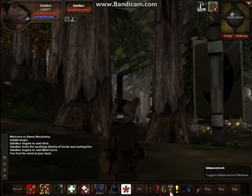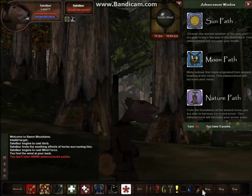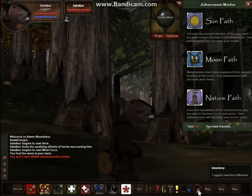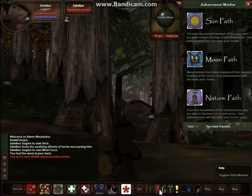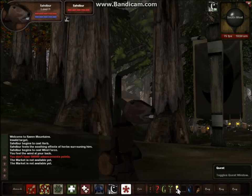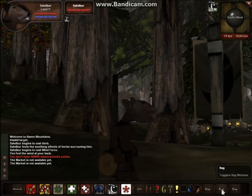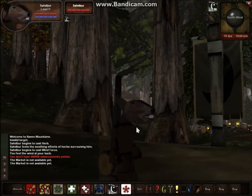You have a guild interface and an advancement screen — I guess this is when you get farther in the game, 500,000 advancement points. When I leveled in the game, I couldn't really figure out what to do to level up my skills, which was a little frustrating. You do have a spells interface where you can sit and stand. The market's not finished. There's a nice little help screen, which is useful, a quest screen for your quest logs, and an inventory screen. Somewhere there was also some sort of spellbook interface, which I can't find right now.